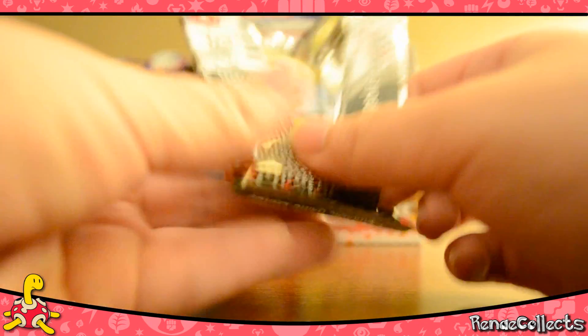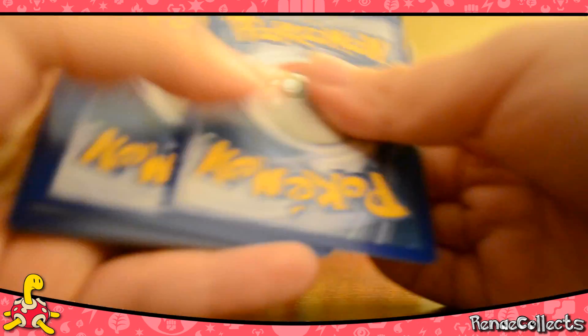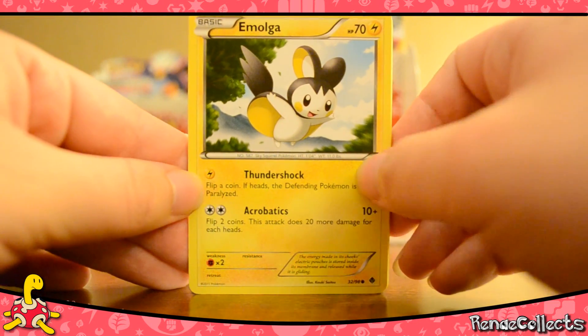I got a lot of holos, which is good. Apparently there are only nine in the set — didn't know that. One Flint and one Catcher so far, and we're working on reverses too. We got Emolga,